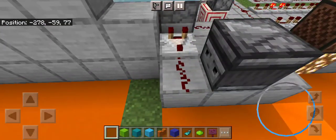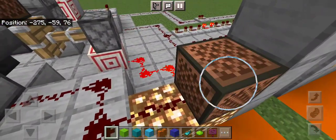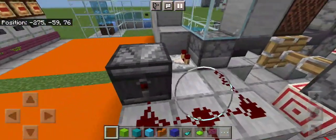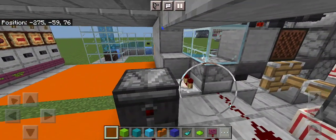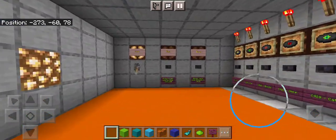There's a comparator that fires because it detects a disc in the dispenser — it activates the note block and also shoots out the disc to go up into our tower.